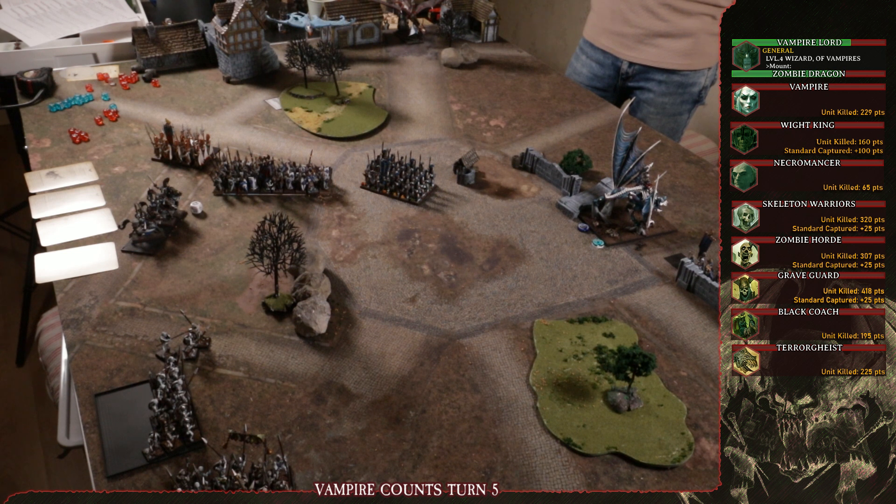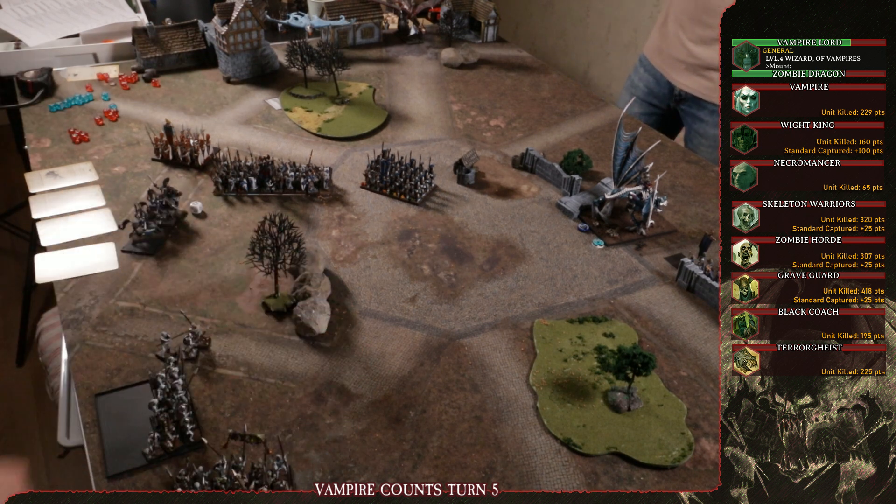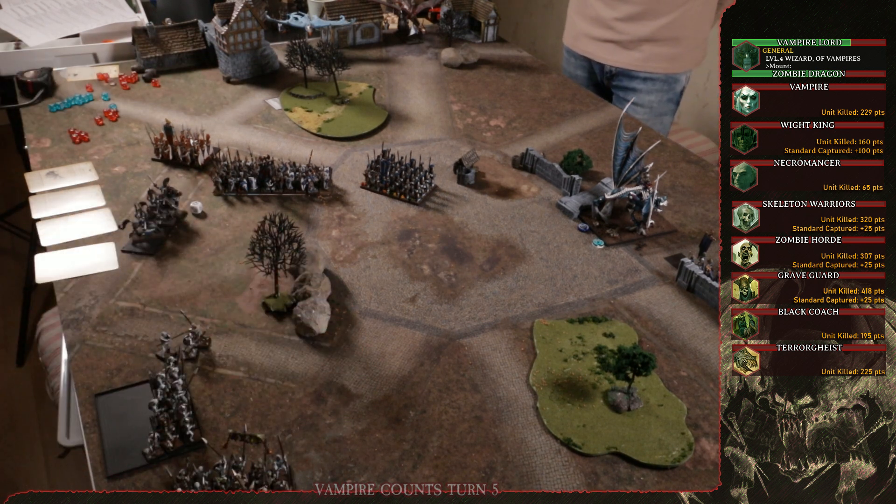Turn six - High Elves can't do anything meaningful. Vampire Counts can't do anything either. The game is over and we calculate the final score.